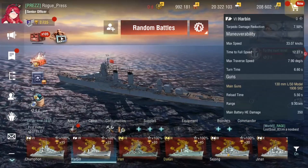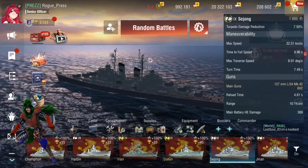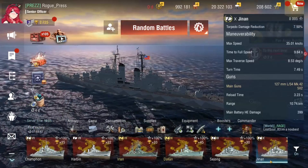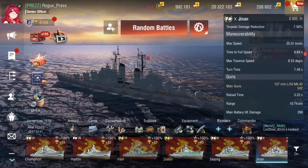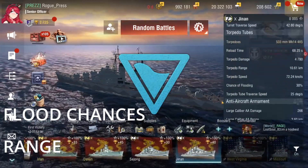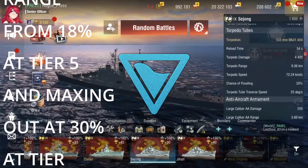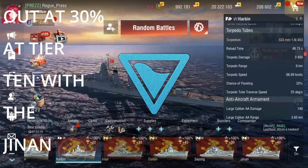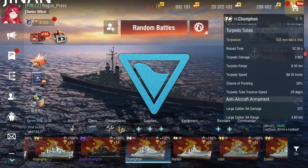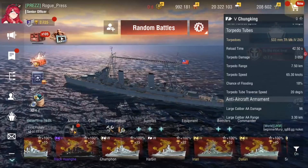The reload is 5.5 seconds for tier 8's 130mm guns. Tier 9 runs 127mm at 4.61 seconds after modification, then down to a 3.23 second reload at tier 10, which isn't too bad at all. All these boats come with deep water torpedoes and they're pretty quick — at tier 9 and 10 almost 70 knots.